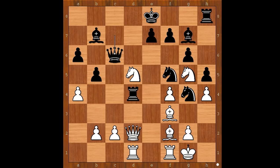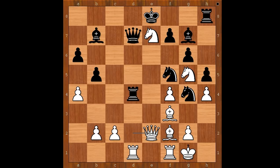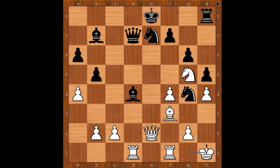Of course, he analyzed something like knight takes on e7, attacking the queen, but then queen to d7. After white queen moves to safety, knight takes on e7, bishop takes on d4, bishop takes on d4 check, king to h1, castling — and it is unclear who is better. Back to our game.